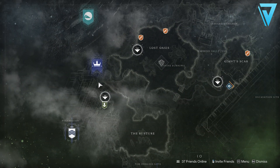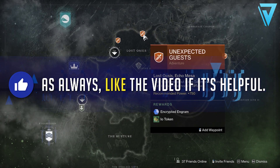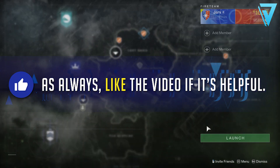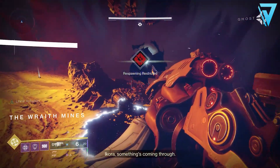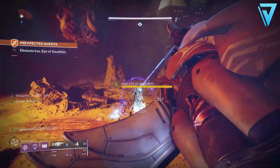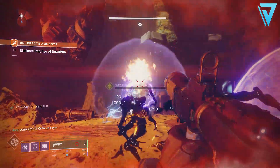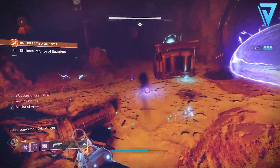That brings us nicely onto Double Blind. For this we need to complete the adventure Unexpected Guests on heroic difficulty to learn what is behind the spike in recent Taken activity. Once we've gotten to the bottom of that, we return back to Ashomir and report our findings. Completing that step will complete the Evacuation of IO.